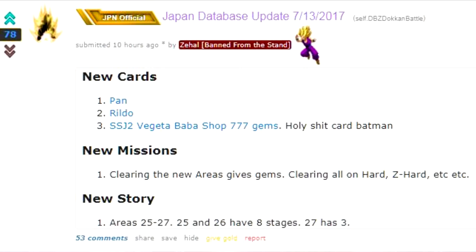Outside of that, as you saw in my PSA from yesterday, we have the new Pan, we have the new Rildo. We also have a new Super Saiyan 2 Vegeta Baba card in the Baba Shop for 777 gems. I'm going to be going over that in a little bit. Shout out to Zahal — thank you for the information and letting me know about the new areas.